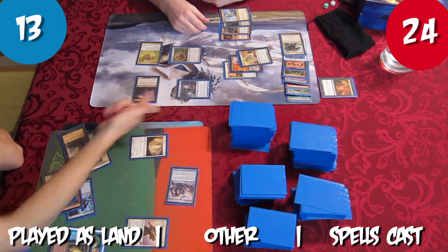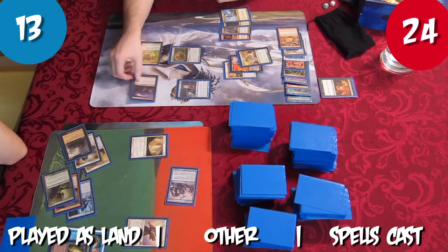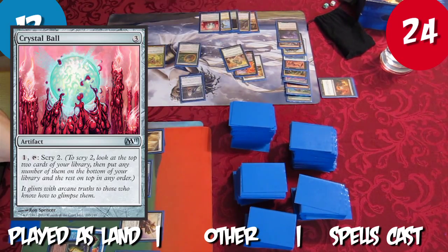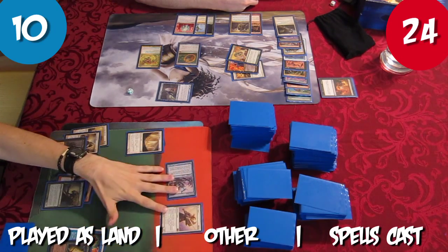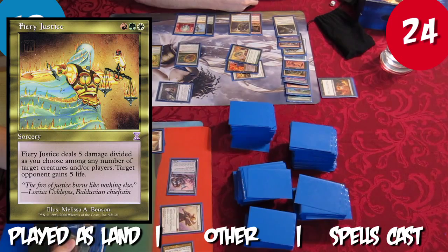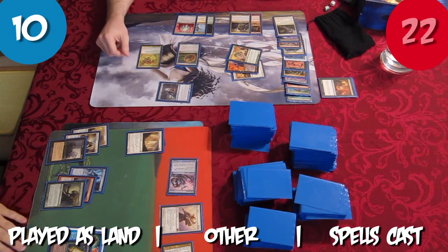Tristan attacks Rob with Frost Titan, tapping down the Sphinx, but Rob discards Smash to Smithereens to give the Sphinx Hexproof. Rob blocks the Titan with Disciple of Bolas. Rob plays Crystal Ball as a land and casts Lingering Souls, giving him two 1/1 Spirit tokens with flying. Tristan attacks with his two Titans and Sin Collector. Frost Titan keeps the Sphinx tapped, Sun Titan returns Firing Justice to the battlefield as a land. Rob blocks both Titans with his spirits and takes 2 damage from Sin Collector.